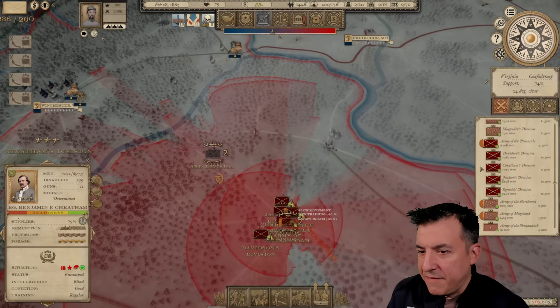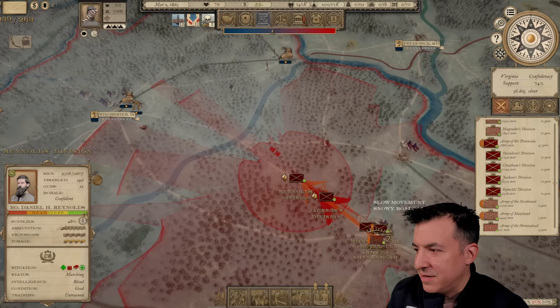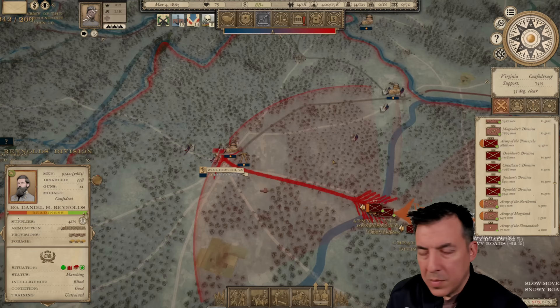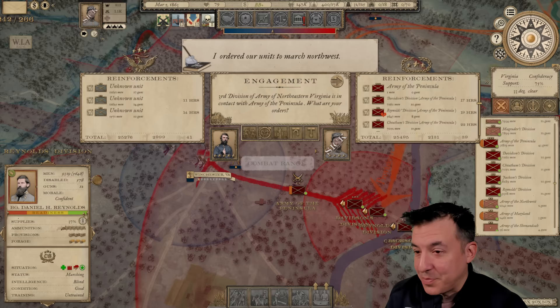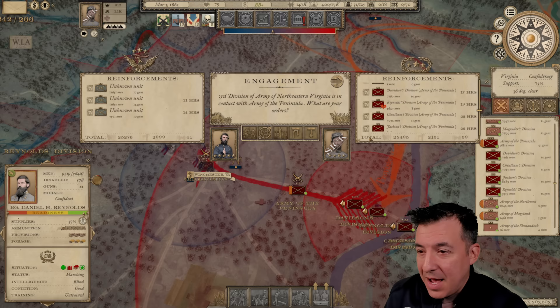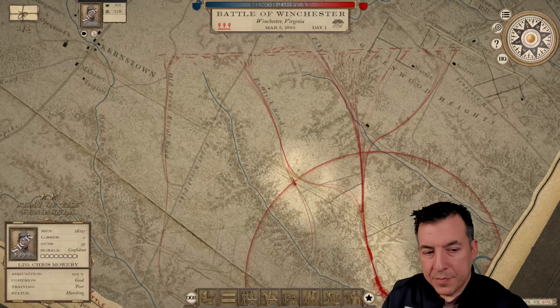I don't know if the 3rd Division is actually here, but we're going to find out because we're moving toward them. He does have people there, and it looks like they took off as soon as they saw our troops. My ability to command is impaired because I'm sick — well, that's the way it goes. We're going to move on Winchester. It's the first week of March, and there's a pretty substantial Union force there. Numbers are almost identical. We're taking on Charles Hamilton, and I'm sick, which is obviously going to hurt me.